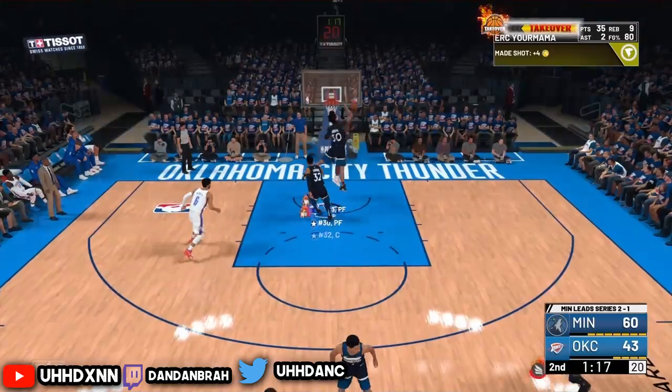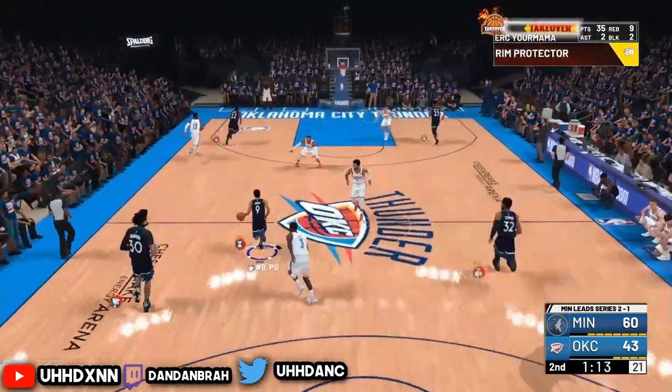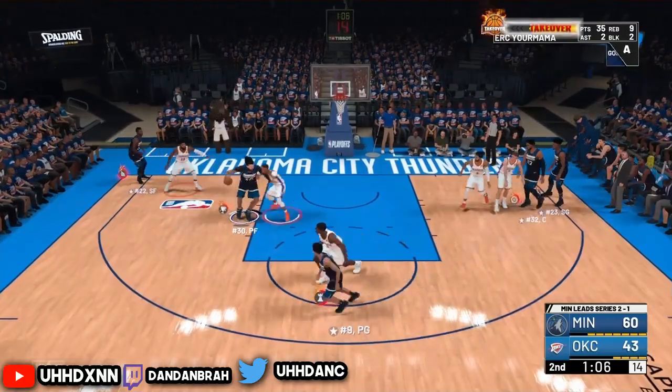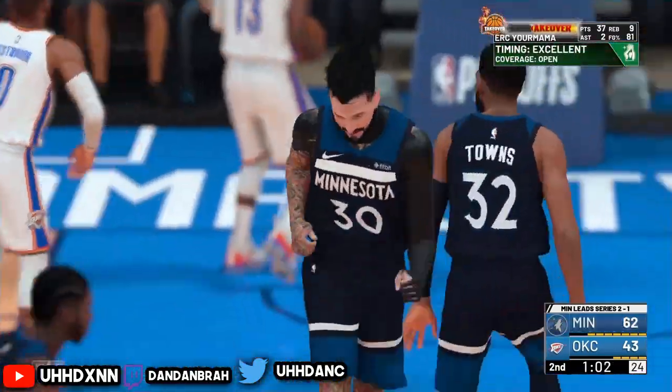On defense, always put half court trap no matter what archetype you are. Right here again I set the screen, Westbrook is on me, I just put it up and it's always green because he can't contest me.